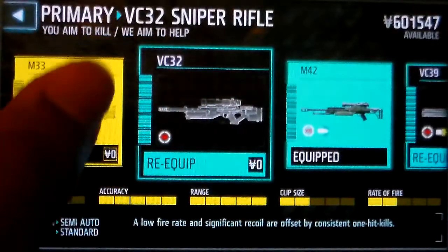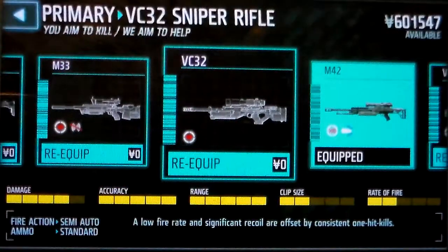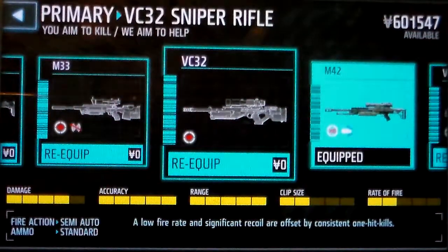Now it varies between two snipers. If you want a sniper that reloads fast and does quite some damage, you should go for the VC-32. It does 4 out of 5 damage, the accuracy is full, the range is full, and the clip size is 2, which means it reloads pretty fast.